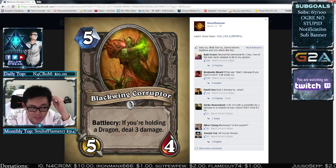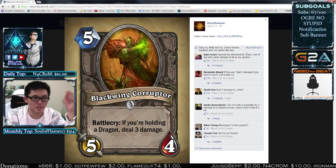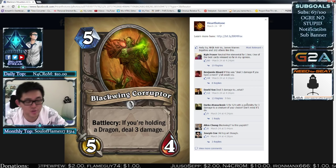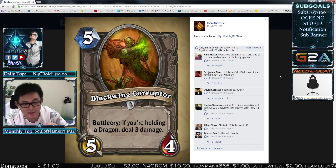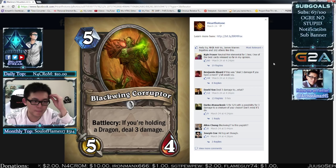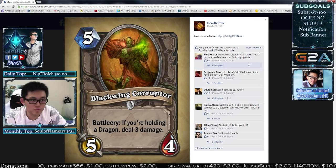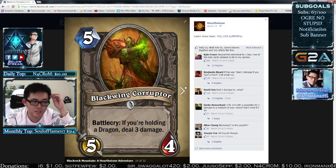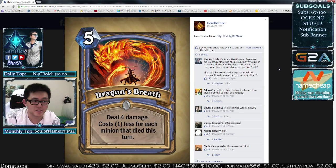At first I looked at this card and really didn't like it, then I looked more and thought maybe it's okay — it's basically a neutral Fire Elemental. Holding a dragon is not that hard; Blackwing Technician usually triggers itself, and Blackwing Corruptor usually gets the damage. But 3 damage is sometimes not relevant because there are a lot of 4-health creatures now, so you need 1 damage from somewhere else. Classes with hero powers that can deal 1 damage — like Druid, Rogue, Paladin — can make good use of this.